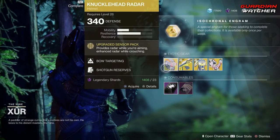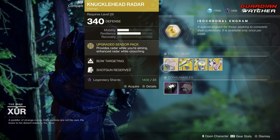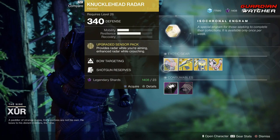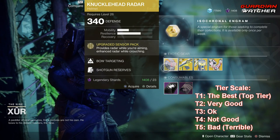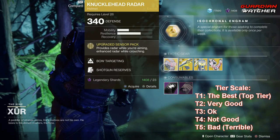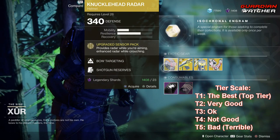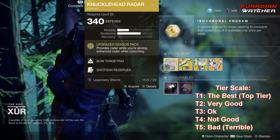Starting with the Knucklehead Radar — the Intrinsic Perk is Upgraded Sensor Pack, which provides radar while you're aiming and enhanced radar while crouching. This is definitely going to get a Tier 2 in PvP, but probably a Tier 3 in PvE. It's probably a lot better in Quick Play now, given that we have Radar back.